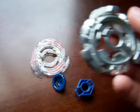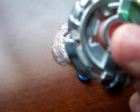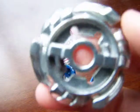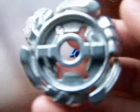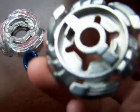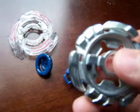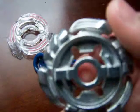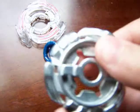Here is his fusion wheel. It is Lightning. It's cool because it has two modes — upper attack mode and rapid attack mode. Rapid attack is like multi-hit. Upper attack mode is so it stays away from the other Beyblade; it doesn't really hit directly. But yeah, there's two modes.